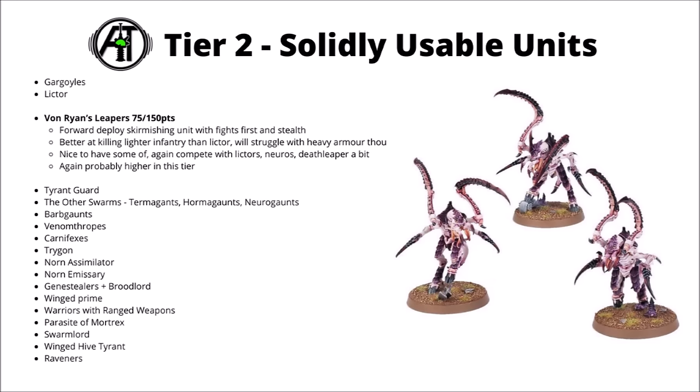In a similar sort of vein, Von Ryan's Leapers are 75 points or 150. You get three of these mini Lictors with AP 1 and Damage 1 attacks — really quite a flurry of attacks, and quite a few wounds. They're a pretty good unit for clearing enemy battleline units and mid-board skirmishers, and again like the Lictor they get fights first as well. Very powerful with winning those little incidental fights, though in reality with Damage 1 and AP 1, they're not going to be strong enough to take out enemy mainline threats most of the time. I'd argue they're perhaps higher up in Tier 2, though competing with Neuro Lictors and Death Leapers for forward deployment stuff — it's a niche you probably want to go at least a fair bit into in Tyranids, though you do eventually start getting into diminishing returns versus more mainline damage dealers.